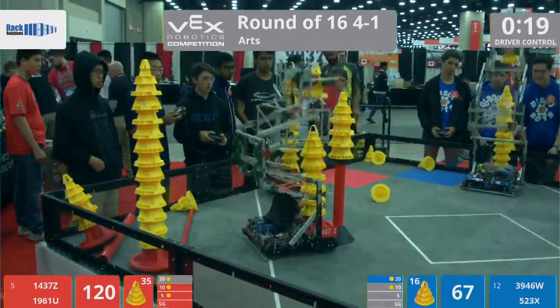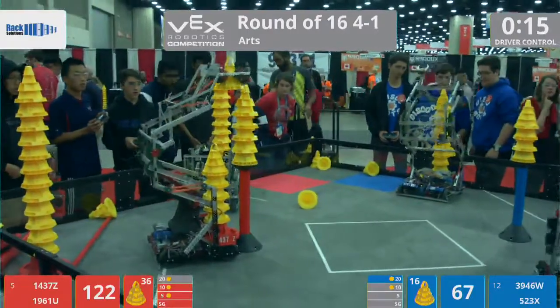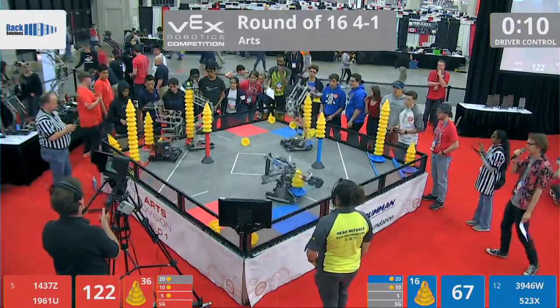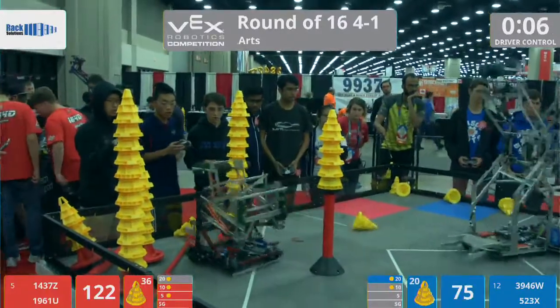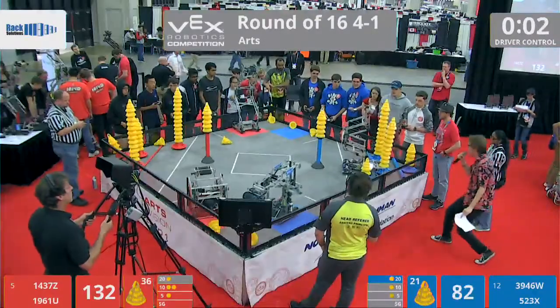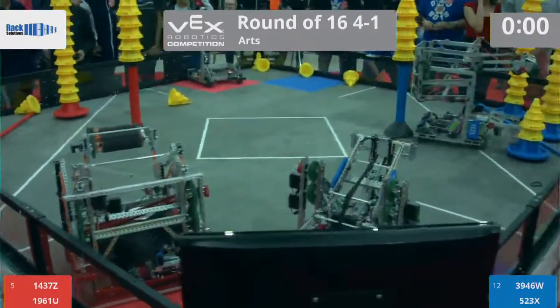Oh, it's a race! 1437 and 3946 at the middle of the field, trying to outstack each other. The Red Alliance takes it, the Sun Devils drive away. Those crucial moments of distraction could cost the Red Alliance. They balance just barely in that five-point zone. Five seconds left on the clock — here come the Disco Bots going for that 10-point zone. It's in! Everyone races back to park. Oh, not enough time for the Disco Bots — and they're touching the...